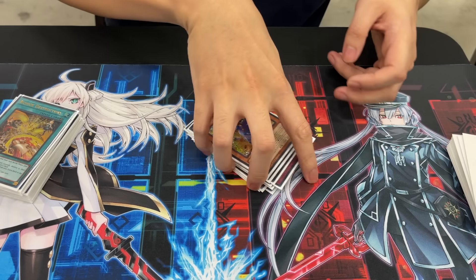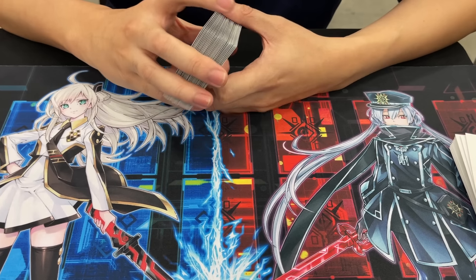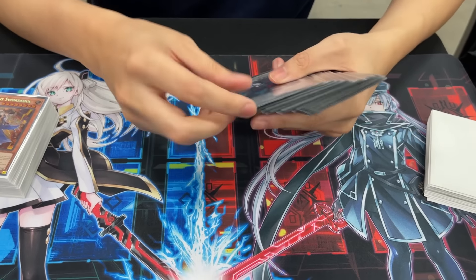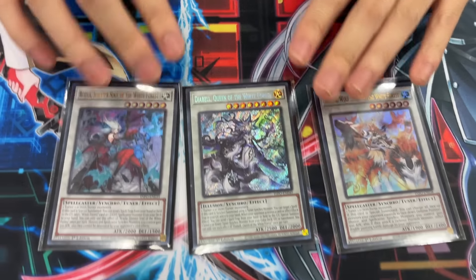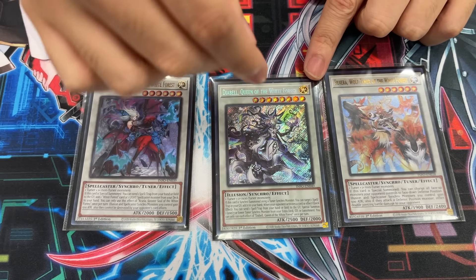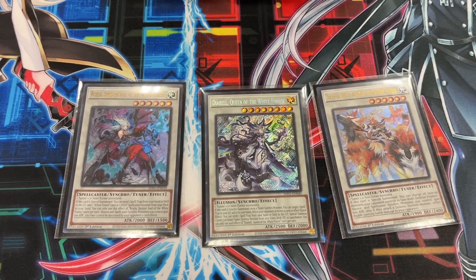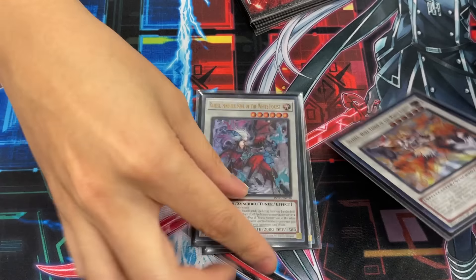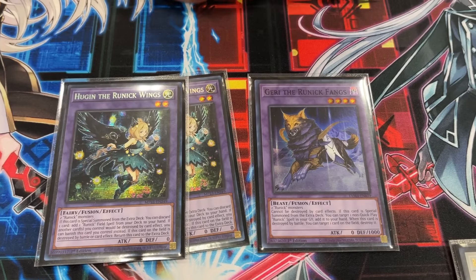That's the list — 41 in the main. I could have gone to 40, but 41 doesn't make that much difference. For the extra deck: 1 each of the White Forest Synchros — these were the cards I summoned the most. Diabel is so broken, so insane. My end board is usually just Diabel, Fountain, and maybe the trap, and that's it. You don't need anything else — that card is so good. The Runic stuff is 1 Gary and 2 Hugin. I actually wanted to play the second Gary but ended up cutting it for a card that wasn't good — it should have been the second Gary.